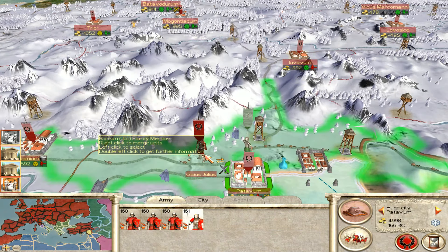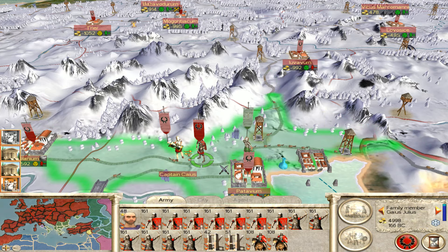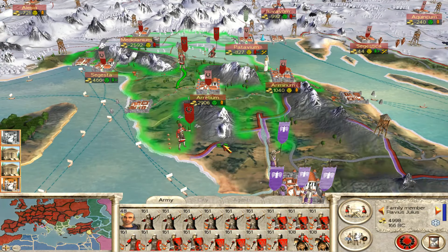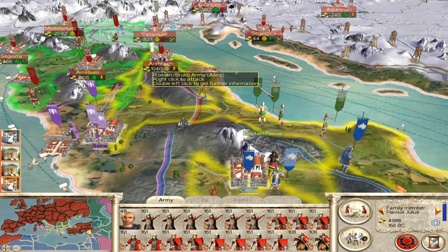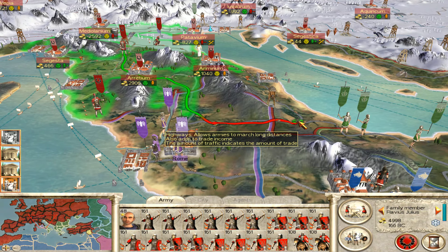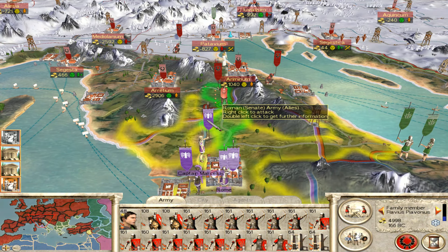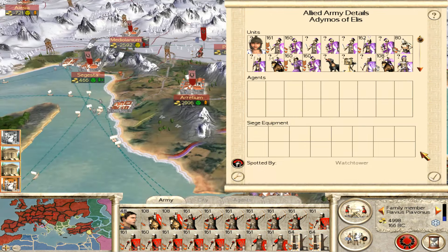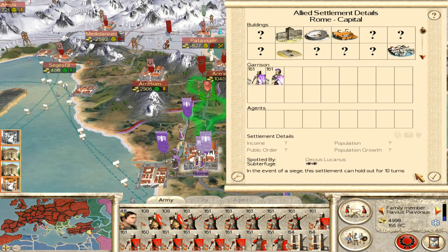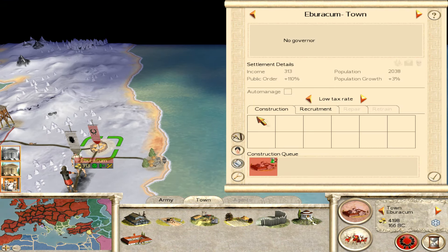Those guys have been retrained. There we go, you're gonna come down here as well - forward. This guy doesn't need onagers though, they'd be nice. He should be fine, we'll send him down this way. This guy's gonna go straight into Rome because they've got nothing - they've all got hastati and triarii and principes. They've got some urban cohort though, but as soon as we take the city, which we can do in one turn, it's not going to be a problem.